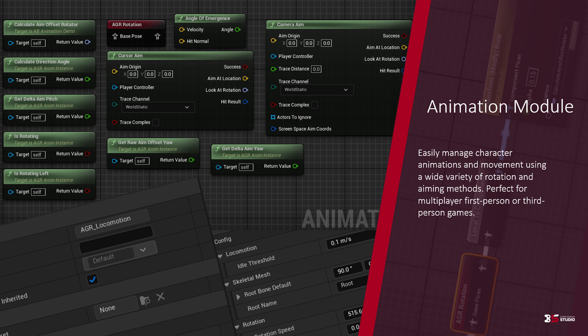The animation module allows you to easily manage character animations and movement using a wide variety of rotation and aiming methods. It is perfect for multiplayer, single player, first person, or third person games, or any games that require character animations.